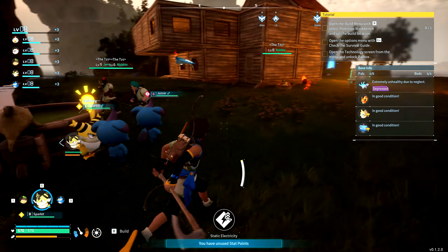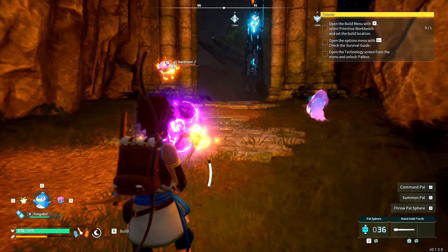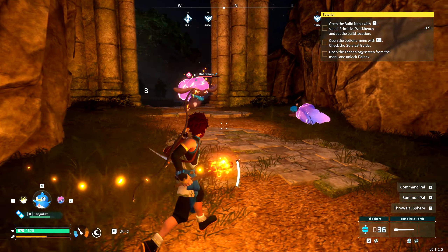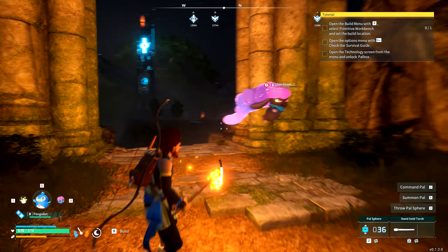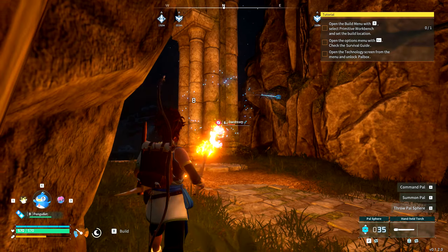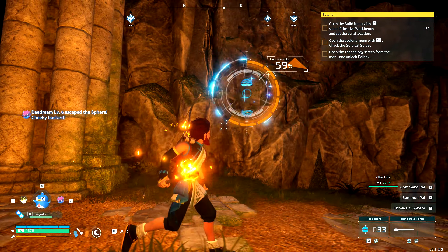When you get a bit further into Palworld you'll start powering up your pals. The way it's described in game is that you're feeding the souls of duplicates into the one you want to buff — this game does get kind of dark sometimes. Doing so takes around 100 pals of the same type, so if you want a really powerful Lamball you're going to need around 112 to 116 Lamballs fed into that one to max it out. So you want to be catching as many as you can — if you're running past something and thinking of killing it, catch it instead. You have plenty of storage so it's not really an issue.